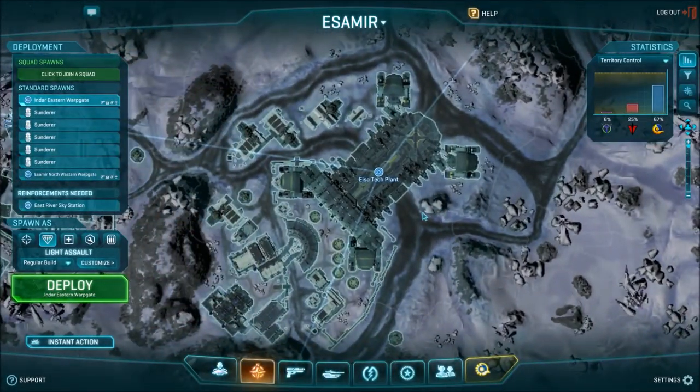Hey guys, my name is Renzer, and I'm back today with yet another tutorial about the tech plant. Now last time we met in this facility, we discussed how one person can actually camp the double doors and stop an entire squad from coming in, but you guys told me that this really wasn't defending the A-point, so how about this one?